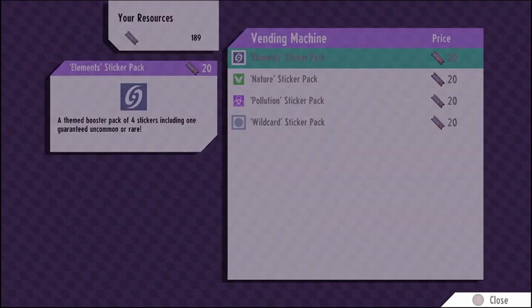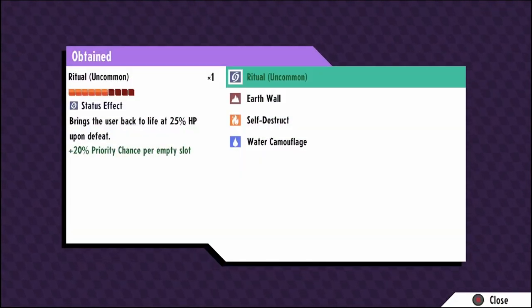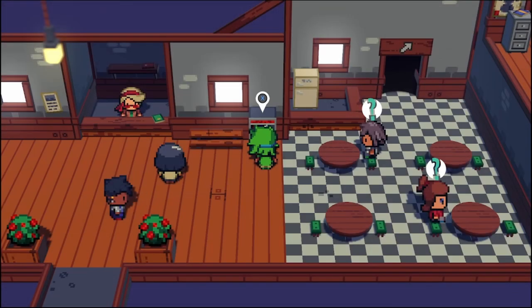We got hunt which is nice, and mountain smash is decent damage, but none of those were the stickers I needed. Then - water camouflage! Awesome, we got what we wanted, plus another ritual. So I have a possible strategy involving ritual, gambit, and haunt all used on the same monster.